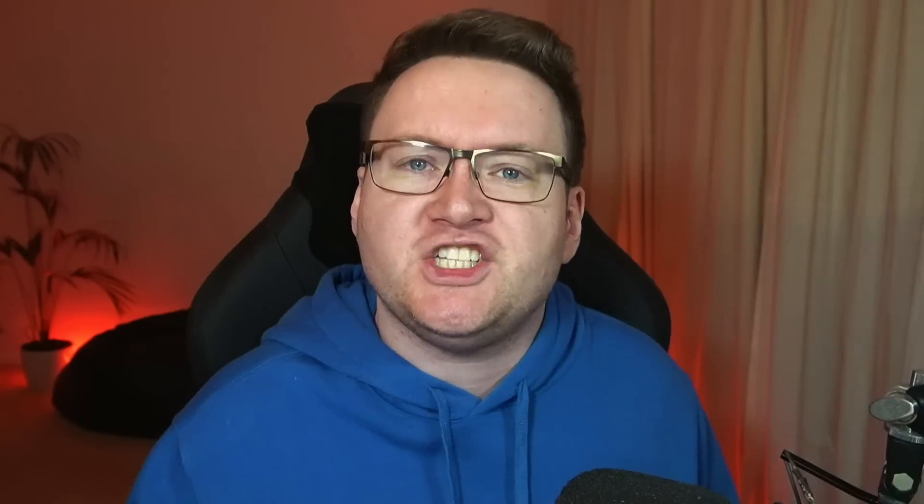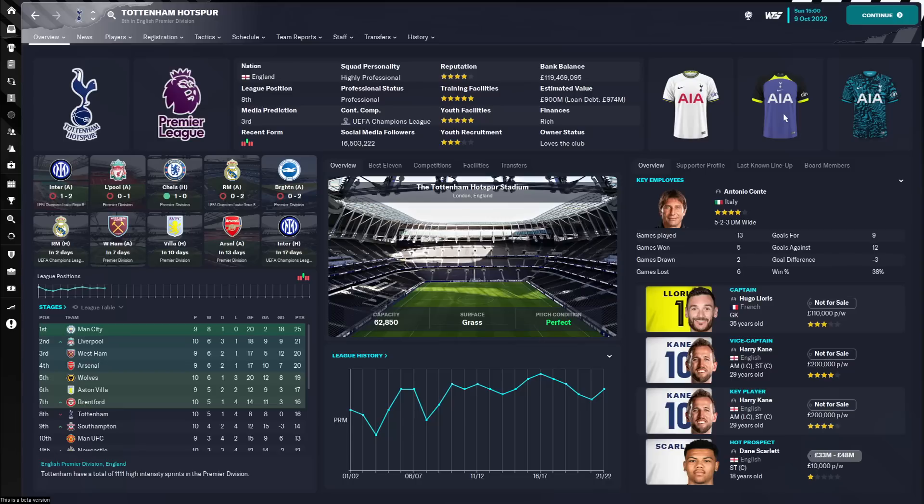Before we get into things, I feel like we should probably talk about what a skin is, because I appreciate we have new people playing Football Manager every year. A skin essentially alters the user interface layout. The skin itself doesn't include logos or faces — they are all separate graphic downloads. I'm in the process of doing a whole host of videos on those things. If you want custom faces, Premier League logos, kits, or stadium pitches, those guides are on the channel. Check out the playlist down in the description.